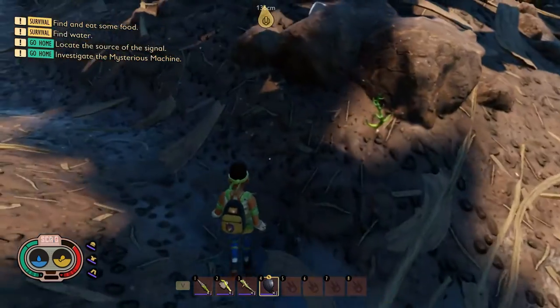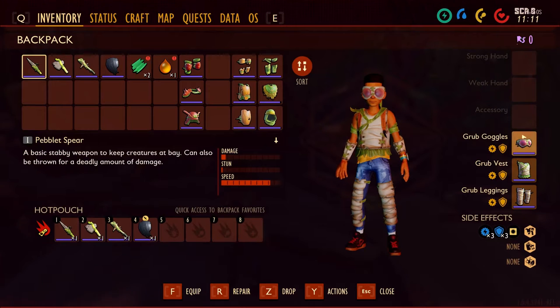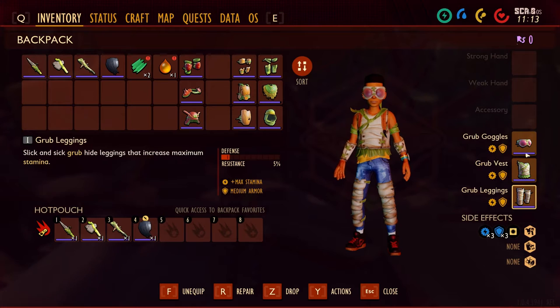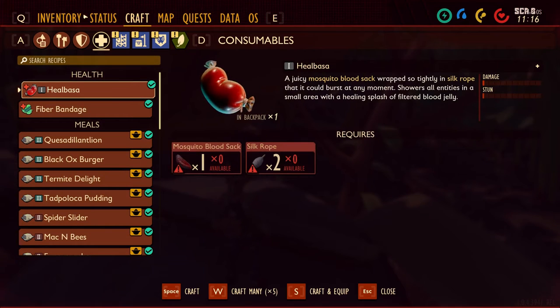I'd say it's worth it considering the stamina regeneration and max stamina bonuses — that does make a difference. So I'd say grub armor is a good early-game armor.